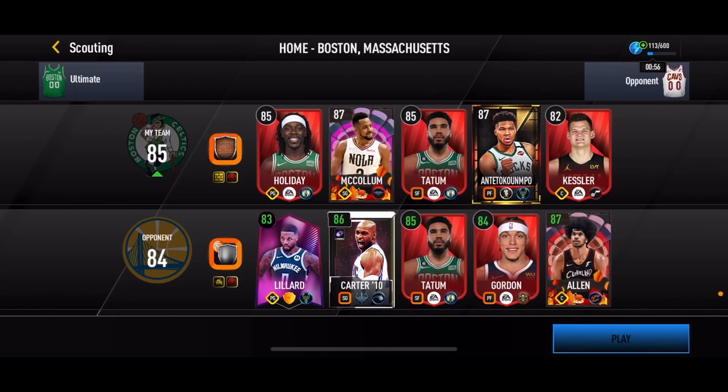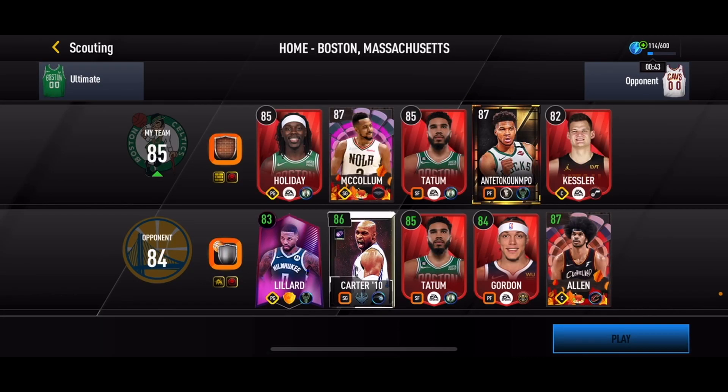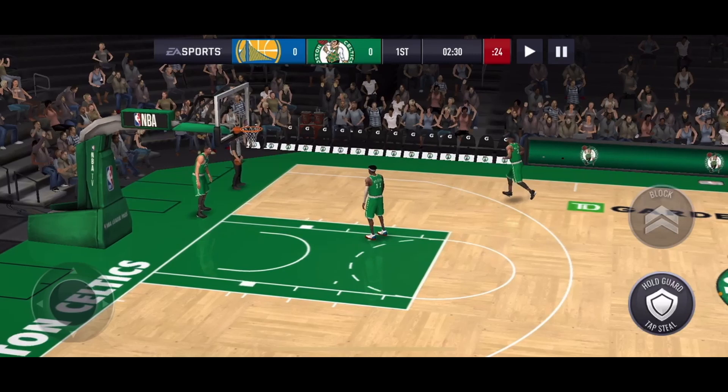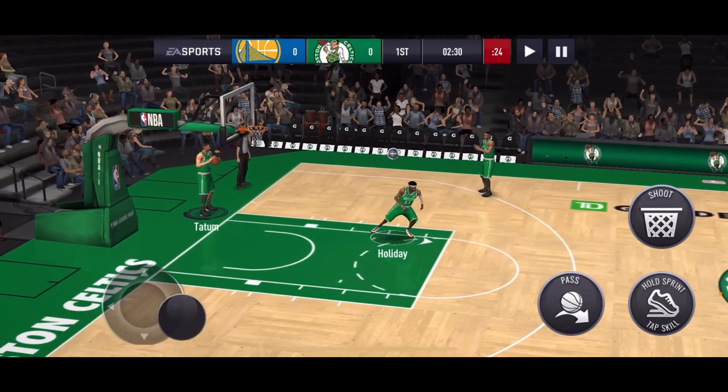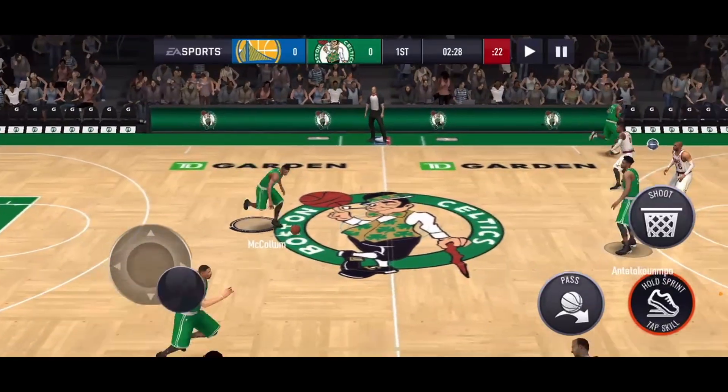For the first match, we get matched against an 84 overall season lineup. It's a pretty good looking team. He's got that 87 overall Allen — I'll probably need to pick him up because I need a better center. But I think McCollum can beat Vince Carter. It's gonna be tough, but he does have the overall advantage and slightly better stats.